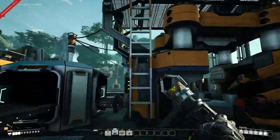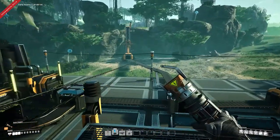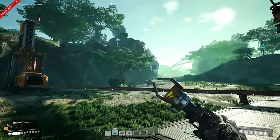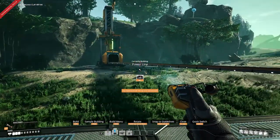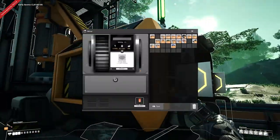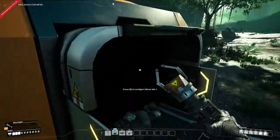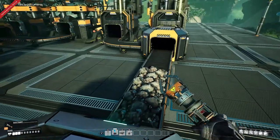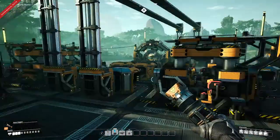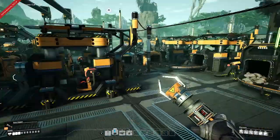These machines all have yellow lights now instead of red. Red lights indicate no power going in; yellow lights indicate power is present but no material is flowing in yet. One machine still has a red light — that's the miner over here. You can see it's red because we haven't connected power to it yet. That's the beginning of the whole production chain.